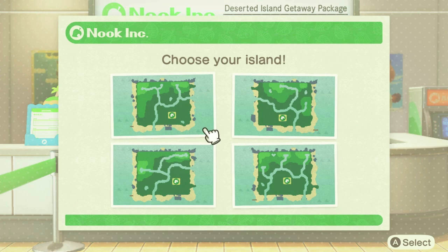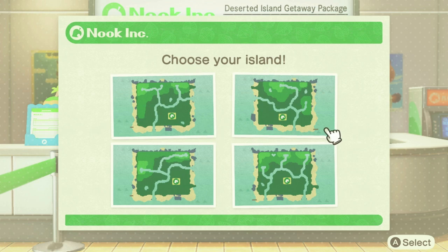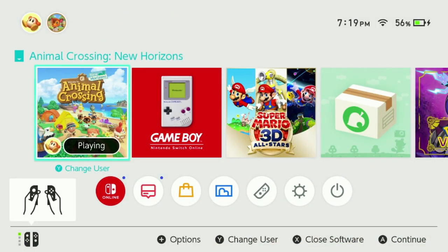The first thing I want to talk about is your map. When you're a first-time island creator, you're not going to have a clue what type of island you're going to like. The biggest thing to look for is items on a map that cannot be changed after the game starts, such as the location of Resident Services to the airport. Also look at the location of the rivers. The best thing you can do is pick something that looks good to you. If nothing speaks out to you, it's okay to back out of the screen and try again.